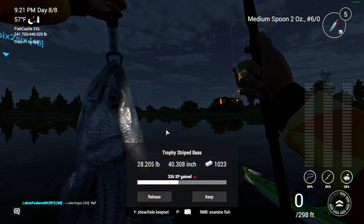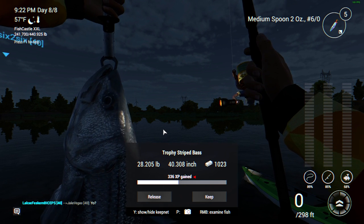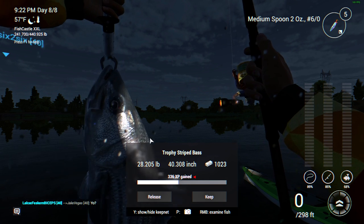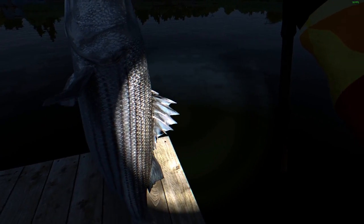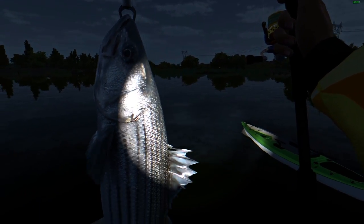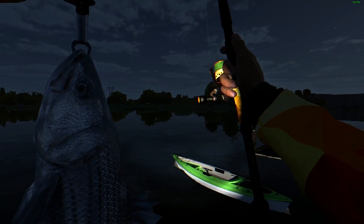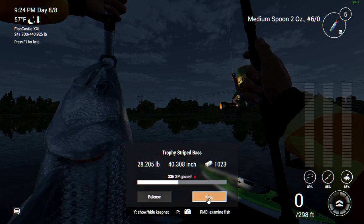I wasn't recording when I caught this trophy striped bass. I'm at 9:22 PM — trophy striped bass, 28-pounder, good for $1,023. I was fishing on the right-hand side of the dock. You'll see power lines and a power line tower, and to the left of that you'll see windmills — that's where I was casting with a 2-ounce number 6-aught holographic spoon. I caught this guy fishing casually at nighttime and figured I'd throw it in the video. Maybe there are some uniques out there too.